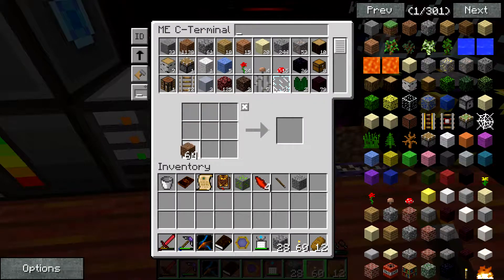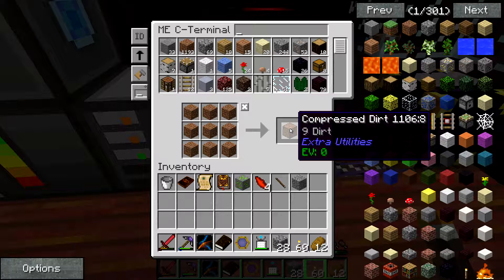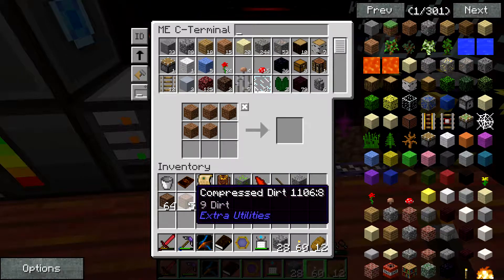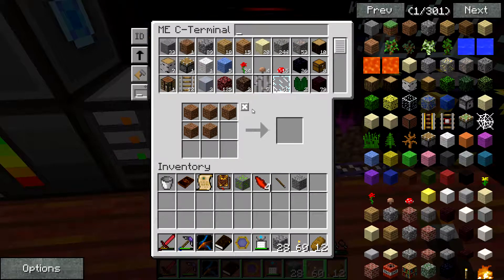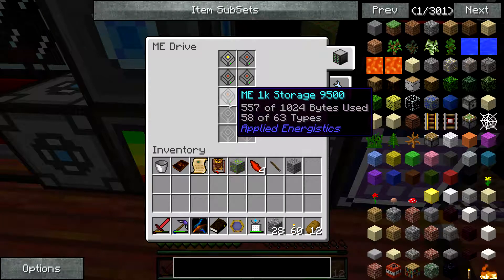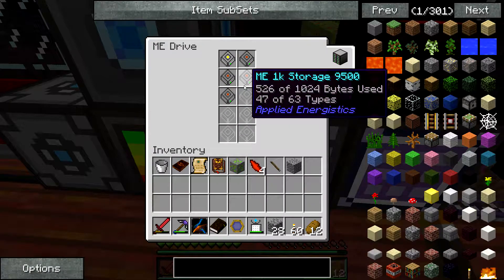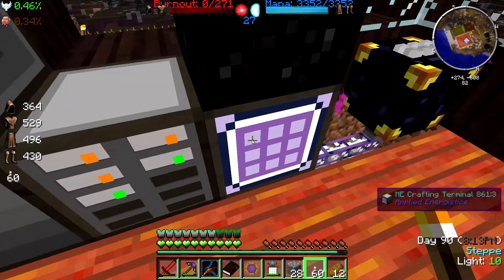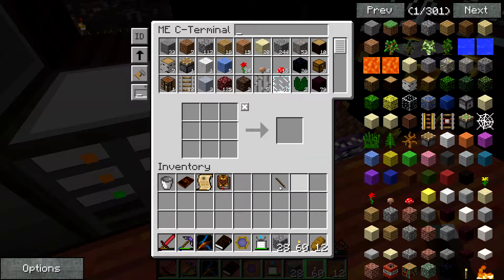I think we can compress dirt too. Yes we can. There we go, compress some dirt - we get like some stacks, not much. And voila. So we have our drives ready again, because the bytes used was too much because we got all these stacks of cobblestone and stuff lingering around.